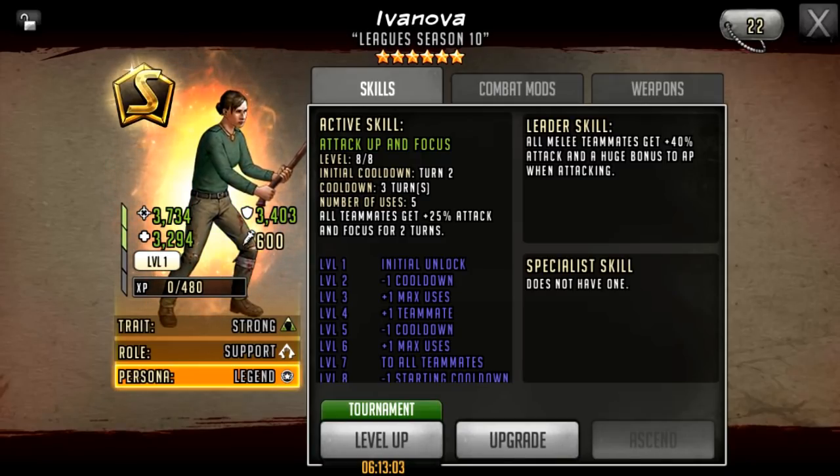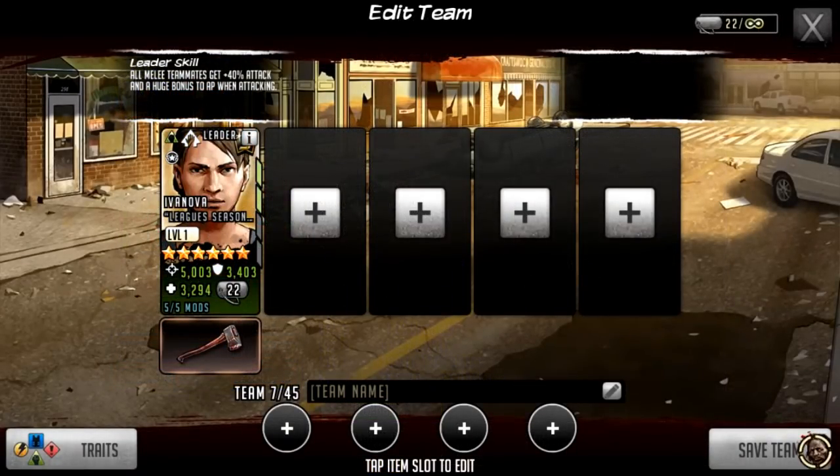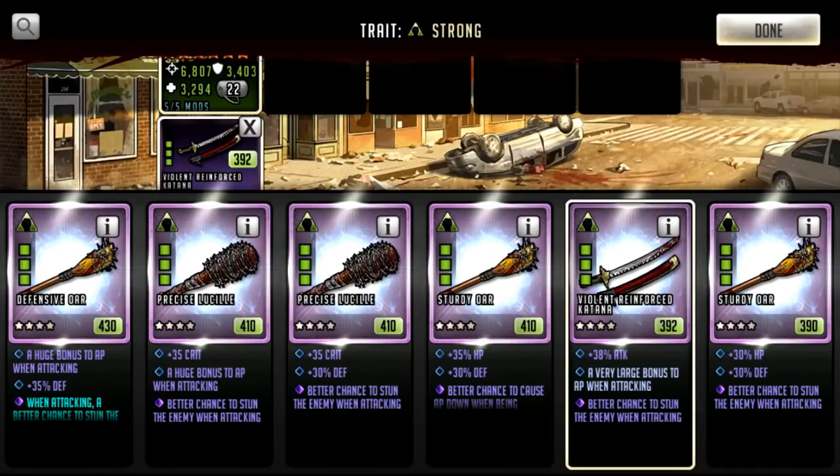She's not a character that's going to go on your defense and attack team, although you could potentially use her on your defense team just for that active — everyone getting focused for two turns is actually pretty powerful. When it comes to Ivanova in a team, the best thing to go for is a stun on attack weapon. If you want to use her on a defense team, maybe go for a more defensive weapon. As we're using her on an attack team, we're going with a violent reinforced katana stun on attack weapon. If you have the new stun with sustain, that's a nice boost so she can self-heal when she gets that stun in.